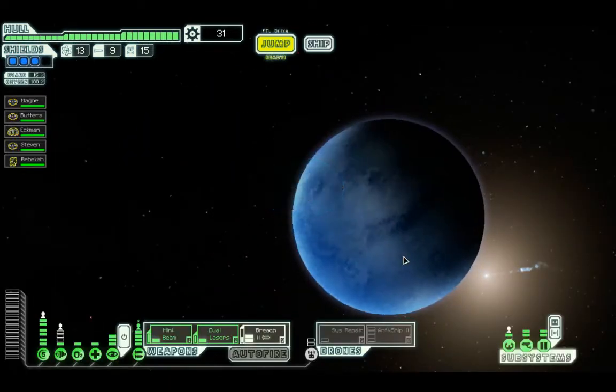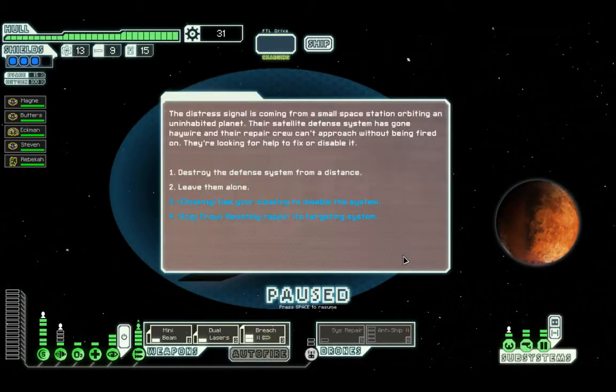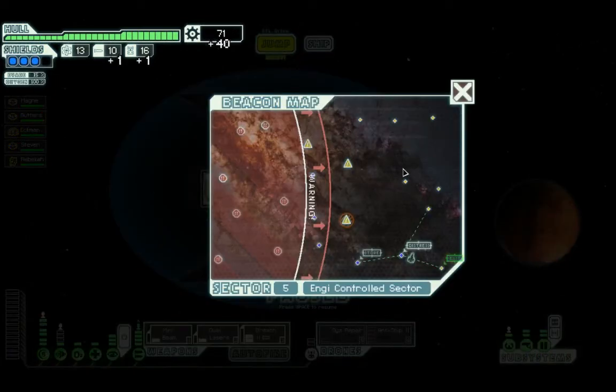Let's go to the distress signal. The distress signal is coming from a small station orbiting an uninhabited planet. Their satellite defences seem to have gone haywire with the repair crew. Use your cloaking to prevent the defence systems from getting a lock. Once closer, you are able to safely disable it. Yay.